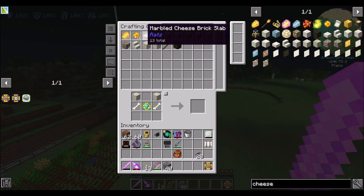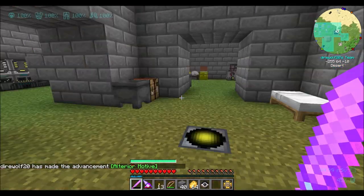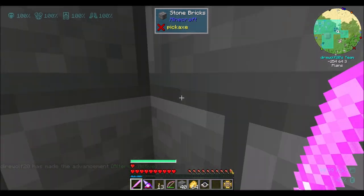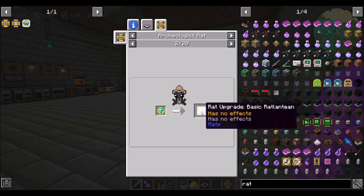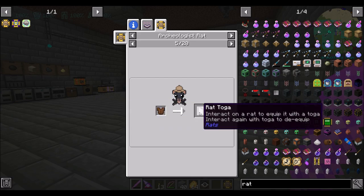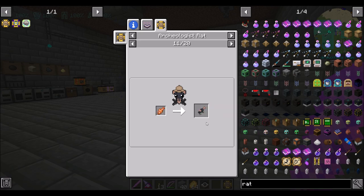Now let's get some cheese. Let's get one of those rats that we want to have, and we're going to look at ulterior motive. Ulterior motive — neat. So that's another way to get rat upgrade things. Basically what this does is it allows you to give an item to a rat and he will turn it into a Ratlantean artifact.